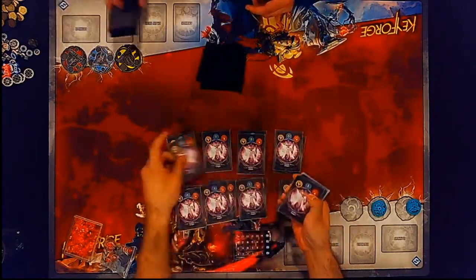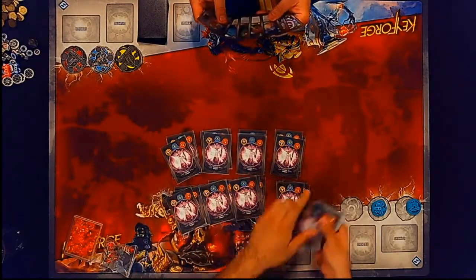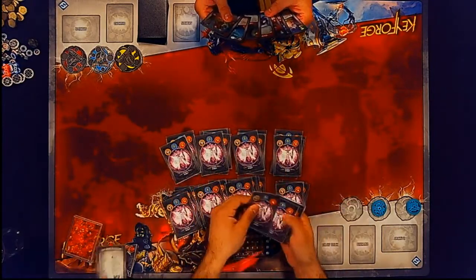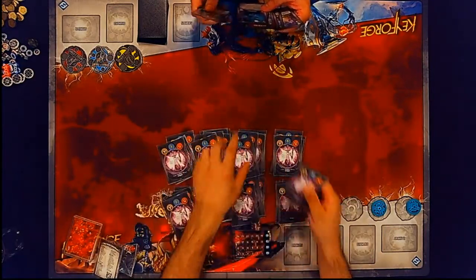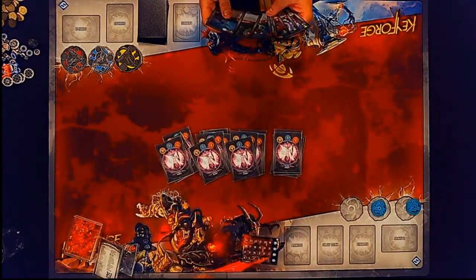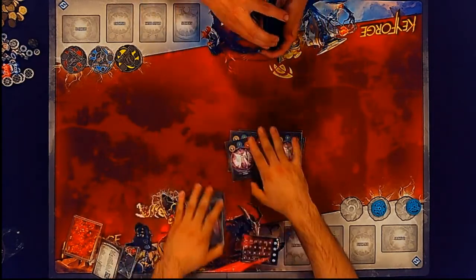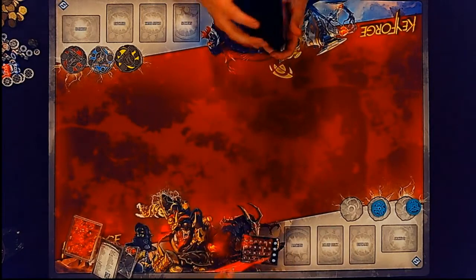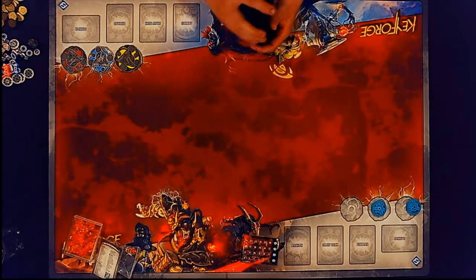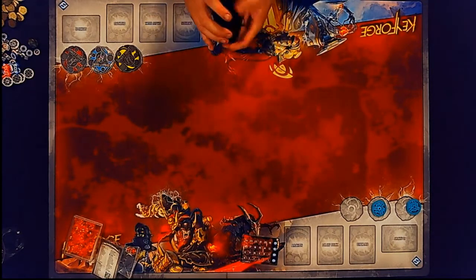It looks like we're going to be doing a little bit of shuffling — the funnest, most tedious part of the game. Out of Moyes, I am seeing the three houses I typically like to see: Shadow, Sanctum, Brobnar. Brobnar for the big dudes, Shadow to steal everything, and Sanctum just to be a giant wall of armor. I like that combination as well.